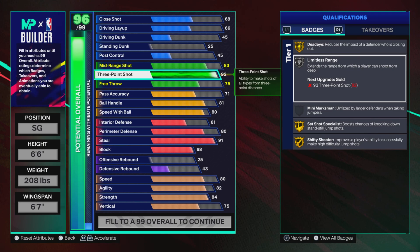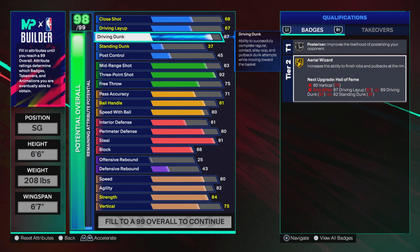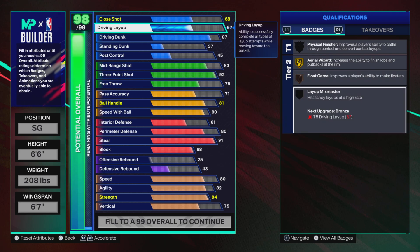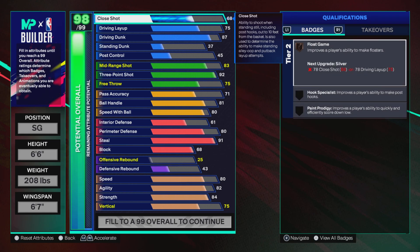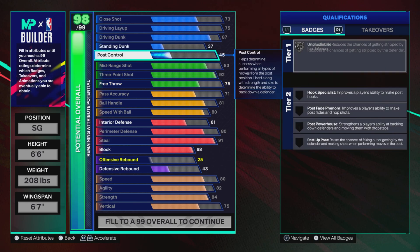Mid-range is going to stay at 83. For driving dunk, you're going to have an 87 — that's all you need in today's game. Posterizer on silver, Aerial Wizard on gold. For driving layup we're going for the Layup Mixmaster badge, so we go to 75 — definitely need that badge in today's game. For close shot we want Paint Prodigy on bronze, so we go 73.